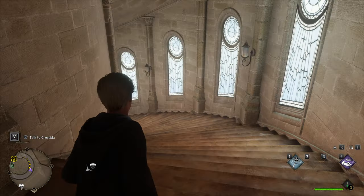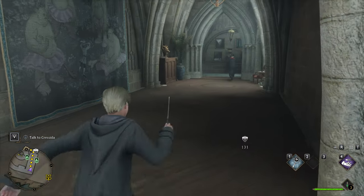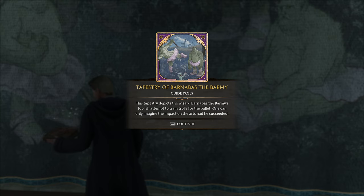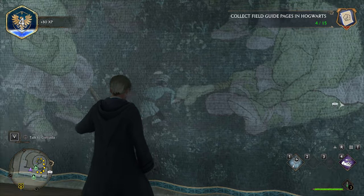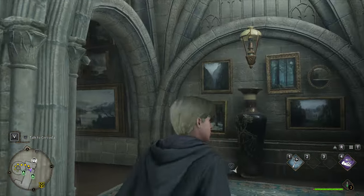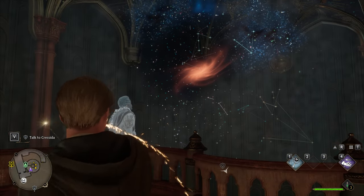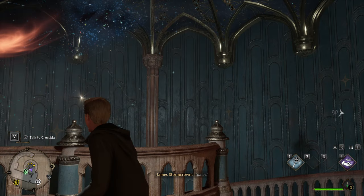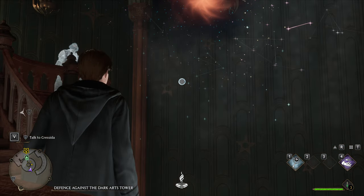I'm just following the minimap in the bottom left. Oh hello — somehow I didn't get this one yet. Nice. Tapestry of Barnabas the Barmy — this tapestry depicts the wizard Barnabas the Barmy's foolish attempt to train trolls for the ballet. One can only imagine the impact on the arts had he succeeded. Let's make sure we're not missing anything — I know there are some pages flying in the sky as well.